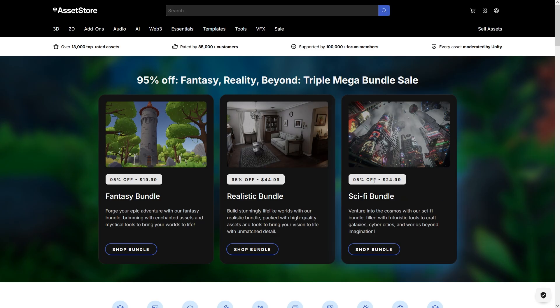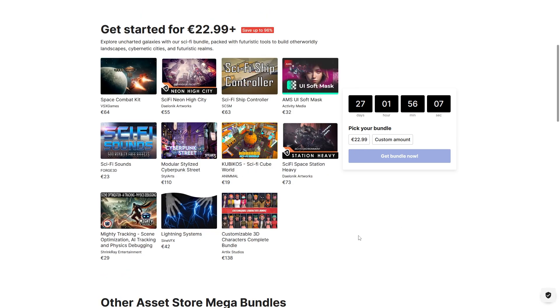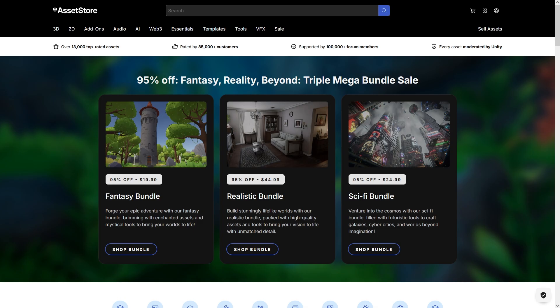All of these bundles are super deep discount — 95% off! For example on the Fantasy one, this line tool costs 40 bucks and the whole bundle is under 20 bucks! So if just one of these looks interesting, then the entire bundle is worth it! Check them out with the link in the description!